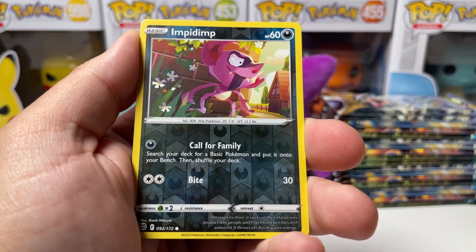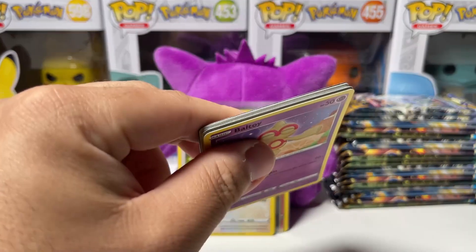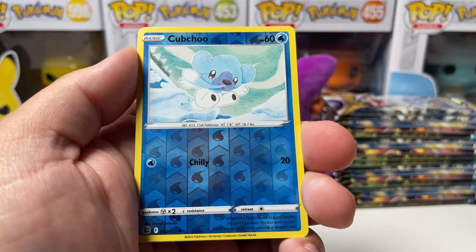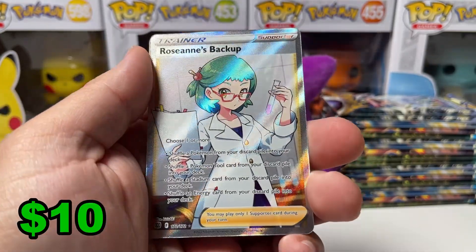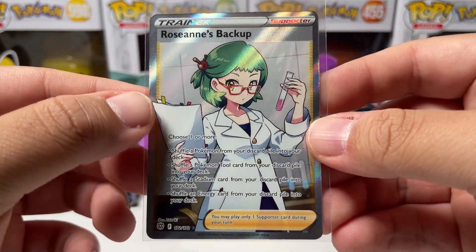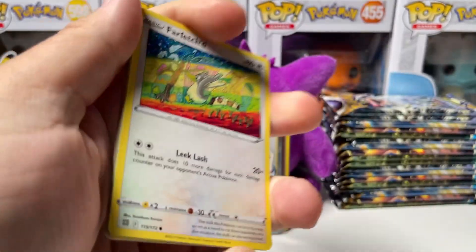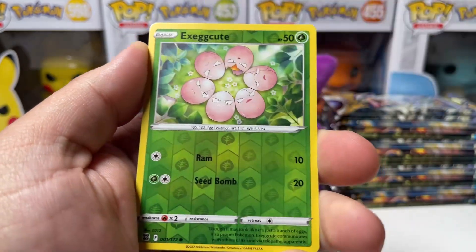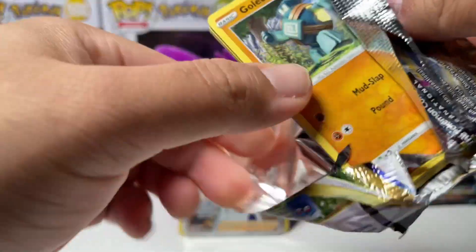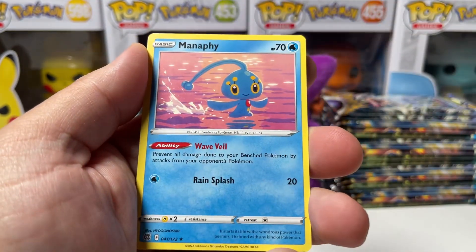We have Weasel, Gible, Trapinch, Reverse Impidimp, and Altaria. We have five more packs — apparently I can't count. Got Nosepass, Milcery, Farfetch'd, Duskull, and Roseanne's Backup — brand new Full Art! At least we pulled something new. Let's go ahead and sleeve up this Roseanne's Backup. Second to last pack: we got Shank, Grimer, Quagsire, Bidoof, Reverse Exeggcute, and Escavalier. Last pack — can we get some last pack magic? We got Golett, Chimecho, Chimchar, Munchlax, Reverse Le Fable, and Manaphy non-holo.